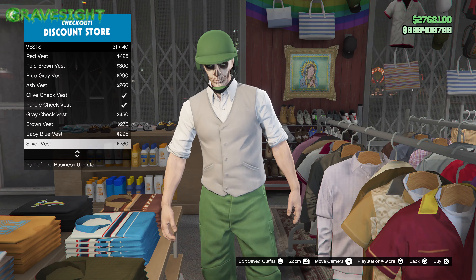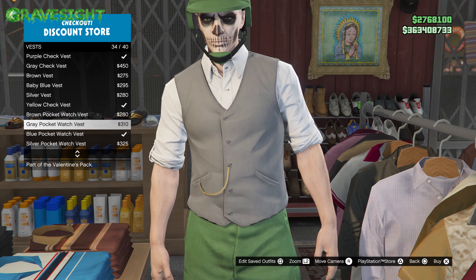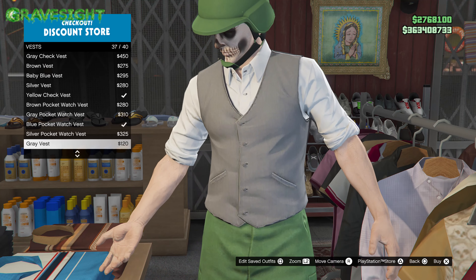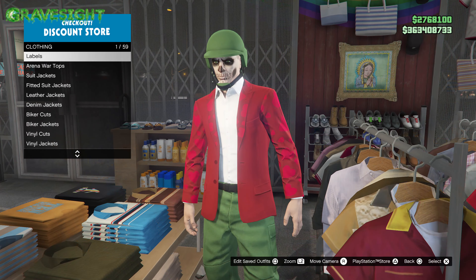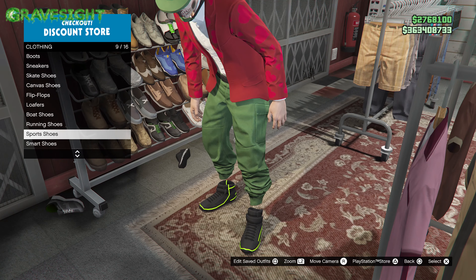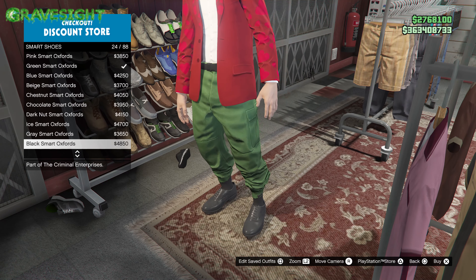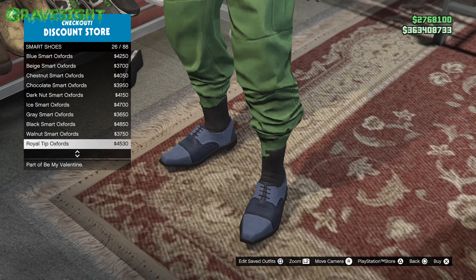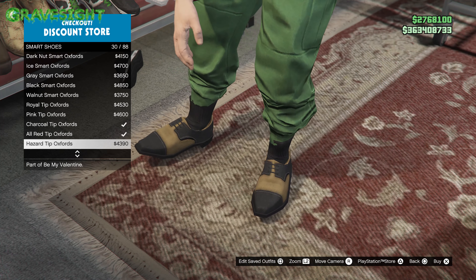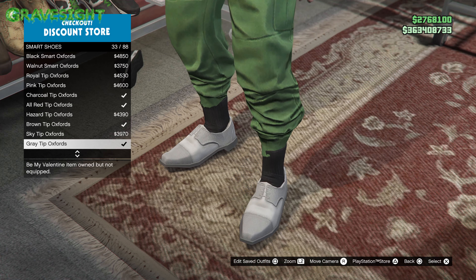There's also the stuff from Independence Day in here. We got some more gangster stuff — like the 1930s. I say 1930s because that's when Mafia took place. Let's check out shoes real quick. We got smart shoes here — going all the way through, yeah, a lot of these shoes are going to be shoes from the 1930s and stuff like that. So if you're building an outfit, get yourself some of these smart shoes to go with your gangster look.